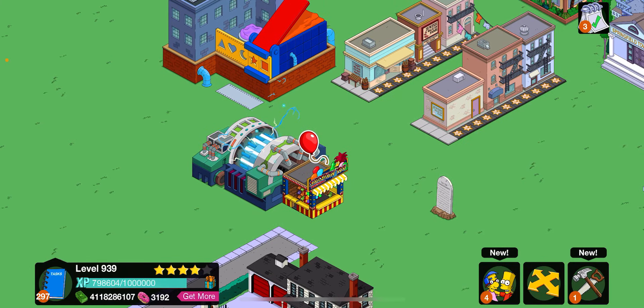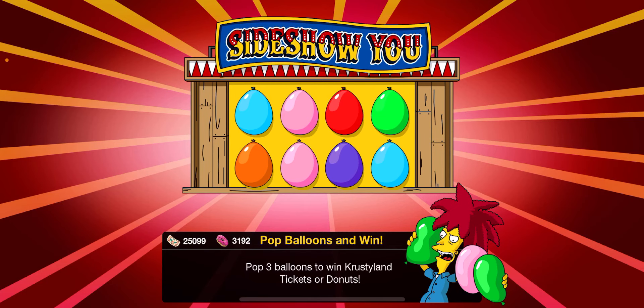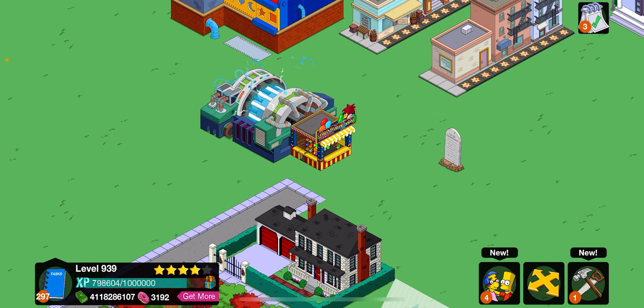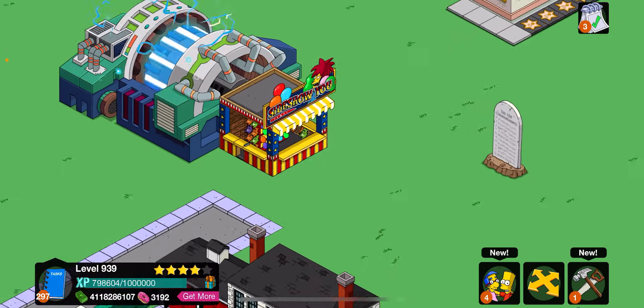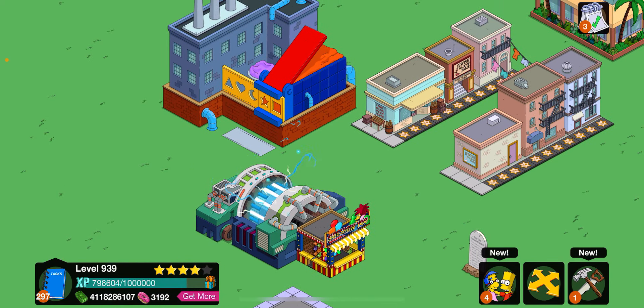The next thing is the Sideshow - you can pop balloon surprises, pop three balloons to win Krustyland tickets or donuts. We won tickets this time, but you can also win donuts. You're not guaranteed, but it's every eight hours, so it's really worth logging on, setting alarms for when it's ready, and just doing it because it's free to play and you've got the chance of winning donuts.